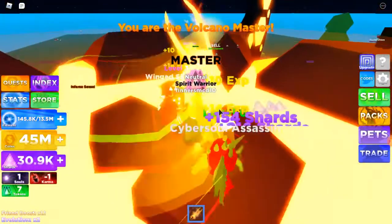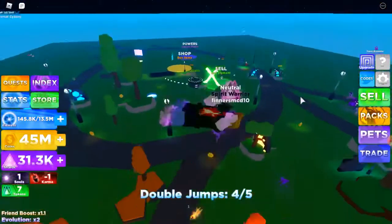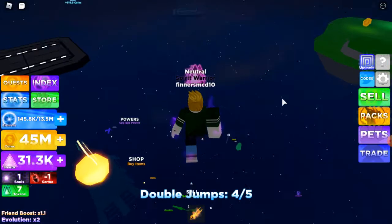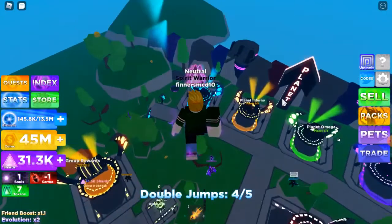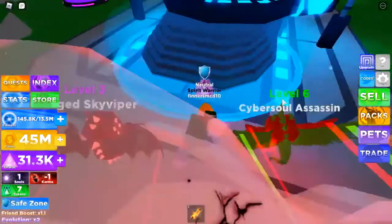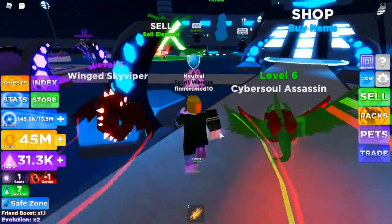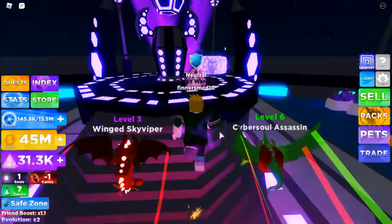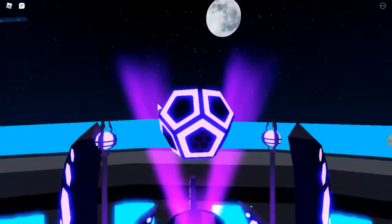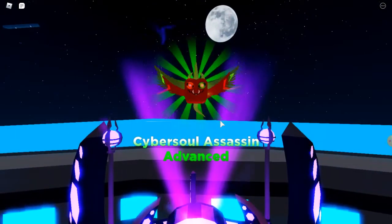I might as well get something else. Now we're going to double jump — we can land all the way at the island. Travel to Planet Zephyr, yes. Now, to buy a pet for 30,000 shards — another Cyber Soul Assassin. Wow, I'm surprised.